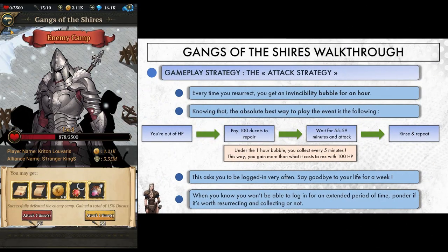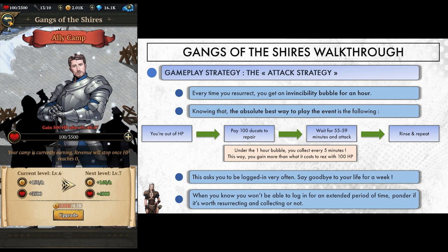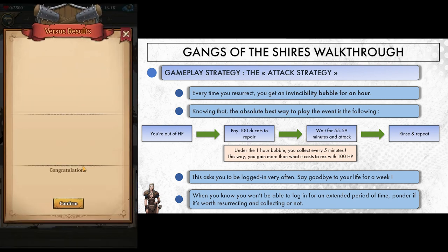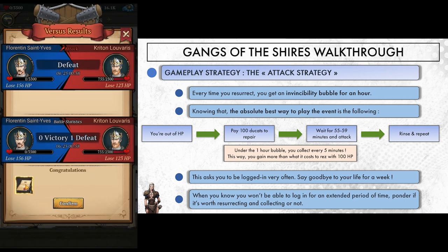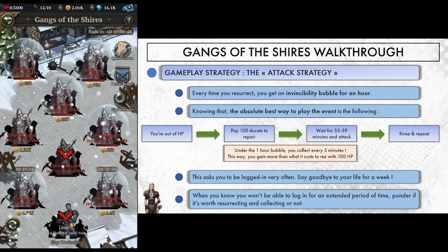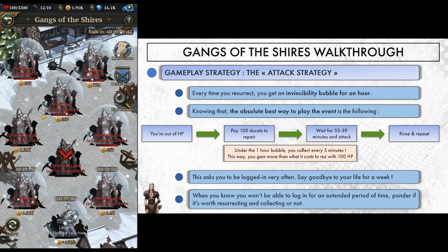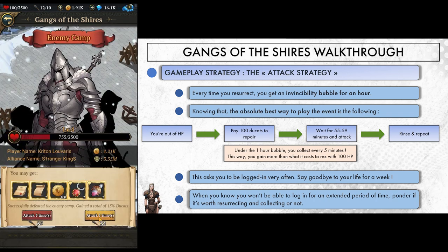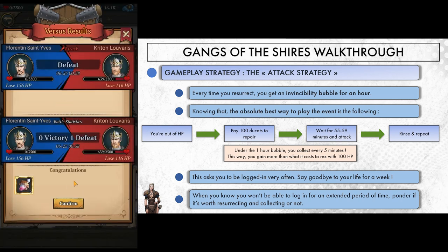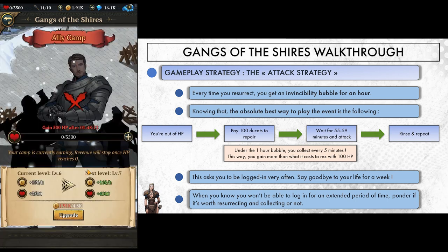Every time we resurrect, we get a protective bubble for an hour but can break it immediately to attack. The absolute best way to play is to resurrect for 100 ducats and wait for 59 minutes before launching our next attack. During that time, your clan will collect ducats from being alive. Here we are level 6, so we're collecting at a rate of 156 ducats an hour. But the game grants income every 5 minutes — so 13 ducats every 5 minutes. If we wait 55 minutes, we collect 143 ducats, which is more than the resurrect cost of 100. By doing so, not only does resurrecting and attacking cost us nothing, but we're even able to grow our ducats count without being at risk of being plundered since we have that bubble.